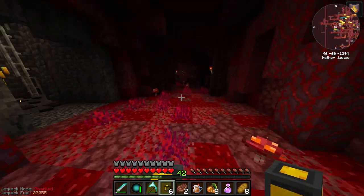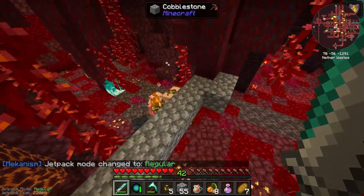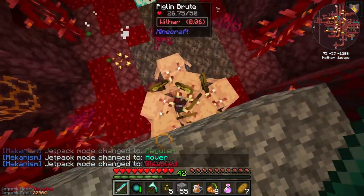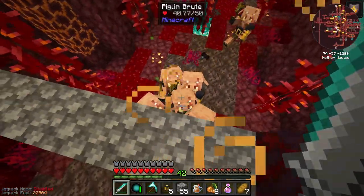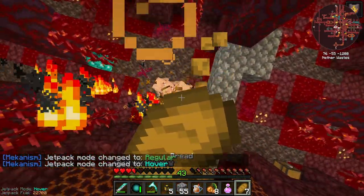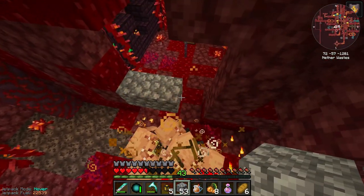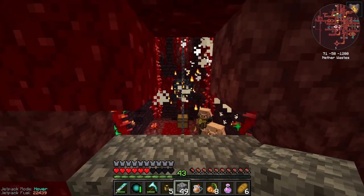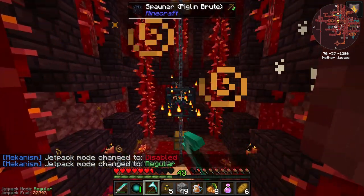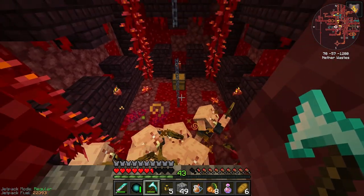Gonna run in here. Piglin brutes — yep, that's a lot of them. That's a lot of them. That could have gone very bad. They're all coming from over there. I'm not actually able to kill them. That was close. Just gonna head over here and block this off, because this is not worth it. Something's dragging me — that was a lot. Definitely need to get rid of the spawner. Whatever's in this chest over there definitely has to be worth it. I'm very curious now.